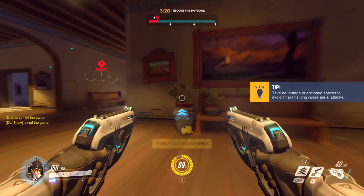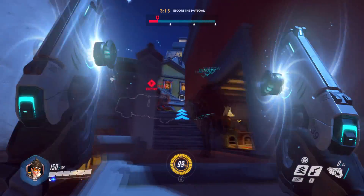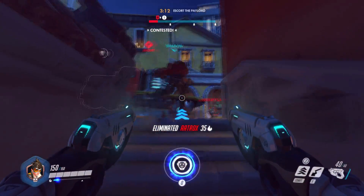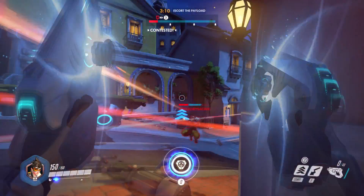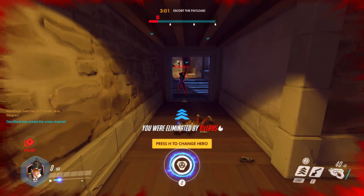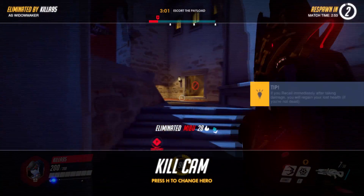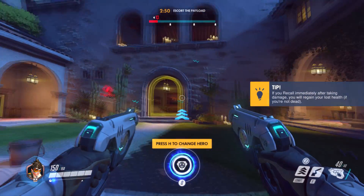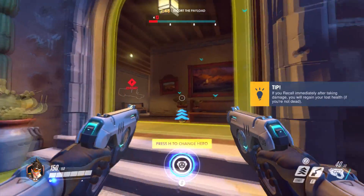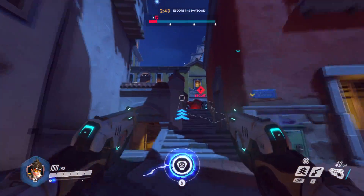Very similar to Soldier 76, Tracer is probably a character that people can relate to most. Where do we go? Someone behind us — or above us. At least I tried. I'd like to try something: if we jump and blink... no, it just teleports us forward.